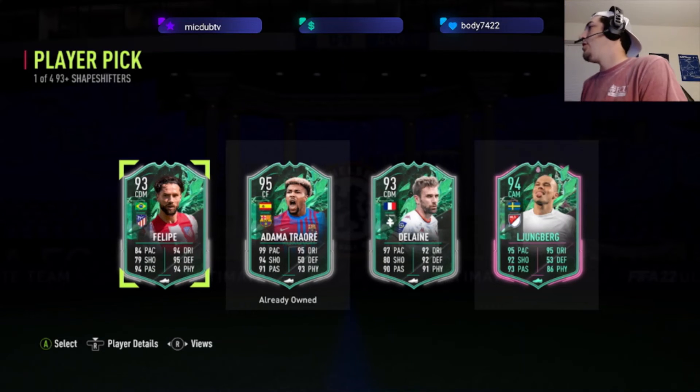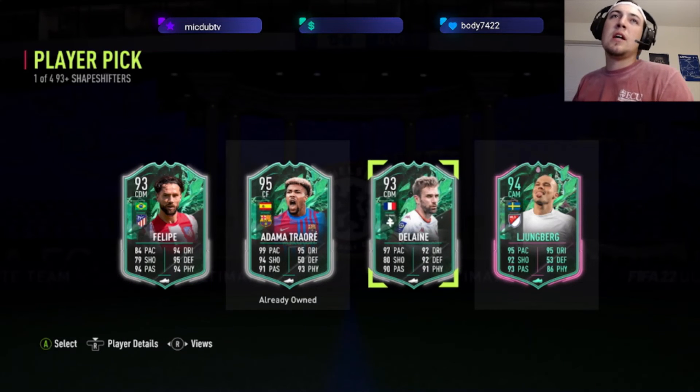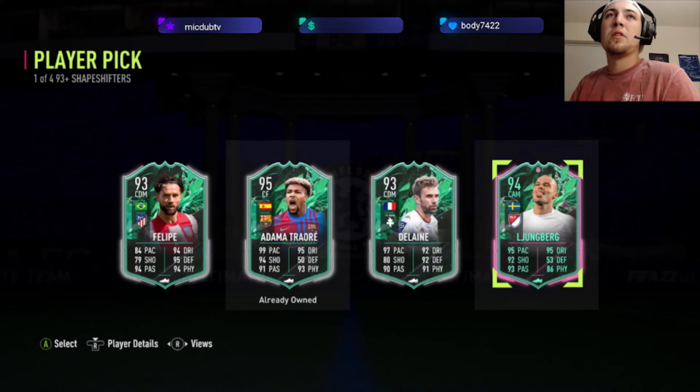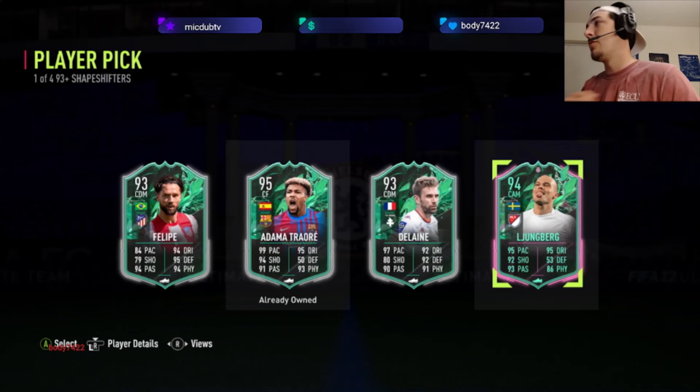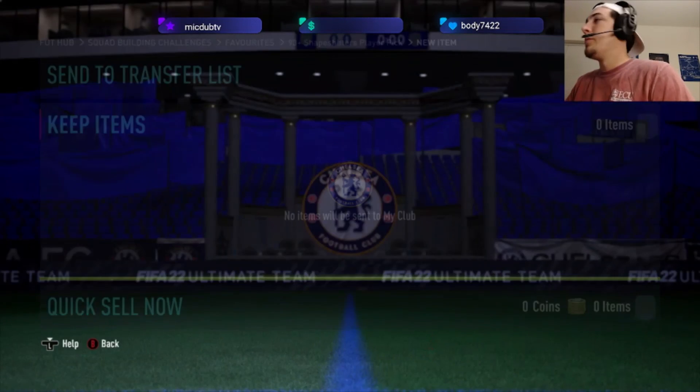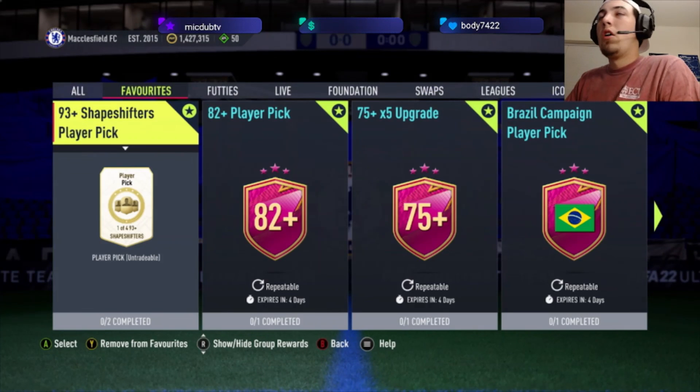Now the situation rests — do we take the dupe Adama for one higher rating? I think we have to take Lundberg. That's an L, that's not a good one. The last one had Rashford — this one was unfortunate. But hey, that's the way it goes sometimes. That way we can send them to the club and open packs. All in all, not great, but not terrible.